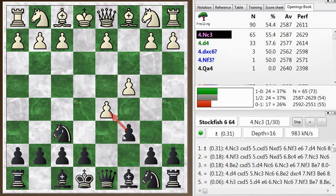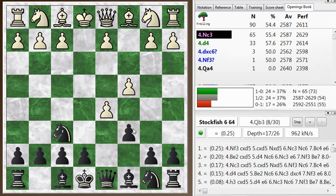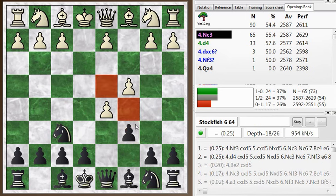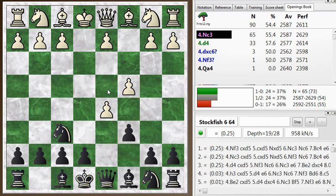So you're threatening to take here. If he takes, you take back with the knight. It's quite a good gambit because you have control of the dark squares here. He never really gets in the move d4. So, interesting way for black to play.